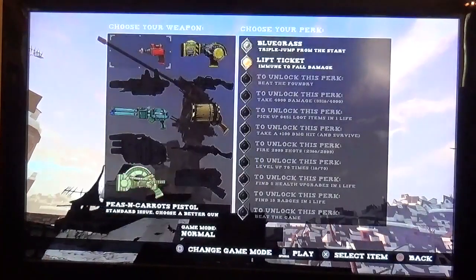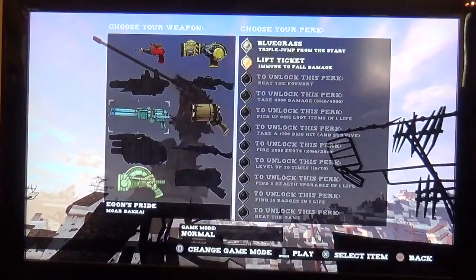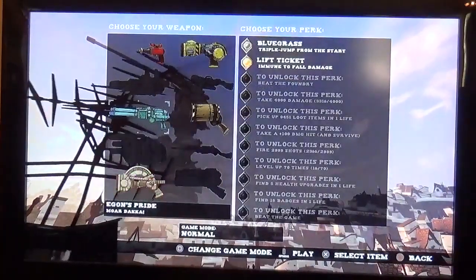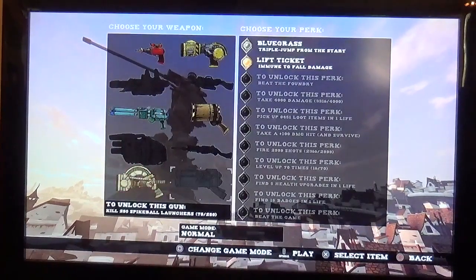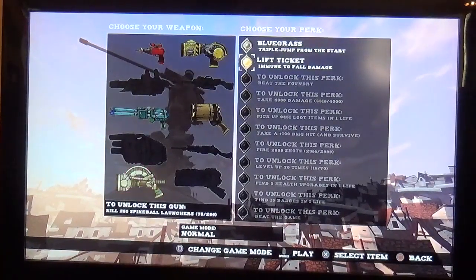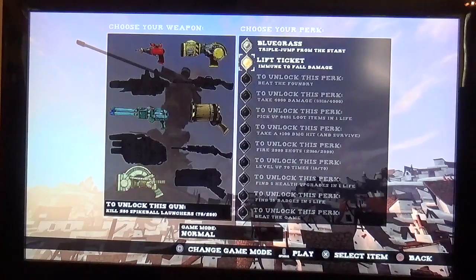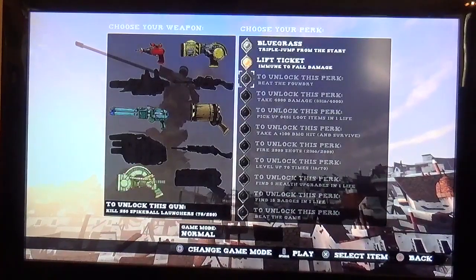I didn't even know I had this on my PS4, but I guess I do. I've unlocked a few of the gun types here. Trying to remember which one I really enjoyed. I think that was the one I had last time. This one gives triple jump from the start, or immune to fall damage. I need to be immune to fall damage. So with that selected — you can see the bright little color — and that gun is flashing, so it should be okay.